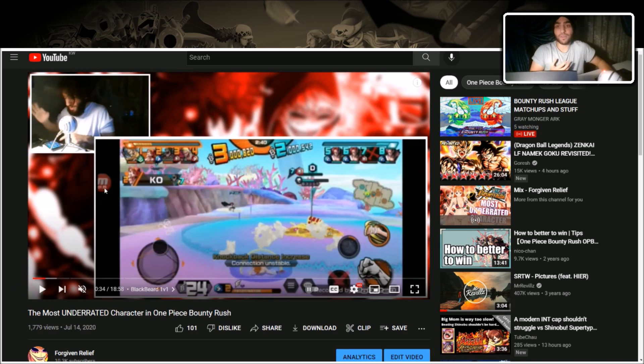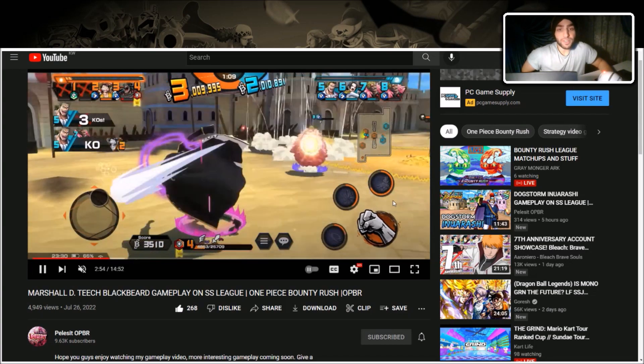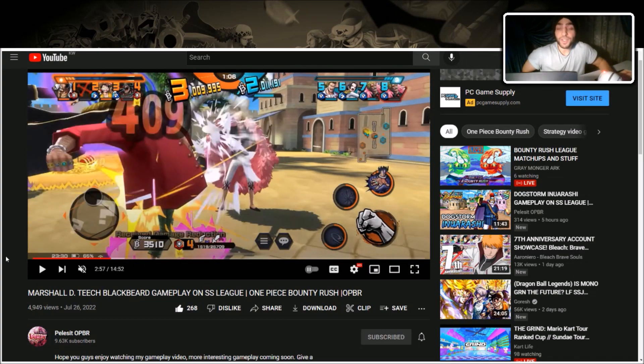He's also good against multi-hits because he fills his Skill 2 faster from each hit. Shout out to Palisit for this: once Dofi starts attacking him, you can see his Skill 2 filling up very quickly — boom, boom, boom, boom. If your character does multi-hit it fills up even faster, so be careful because he might just Skill 2 you out of nowhere.